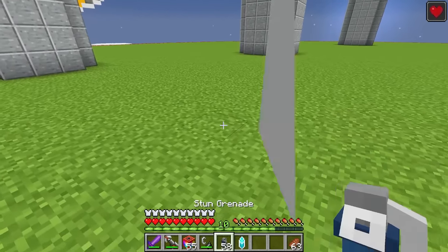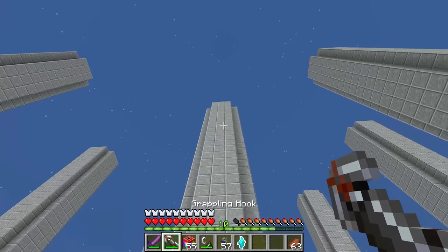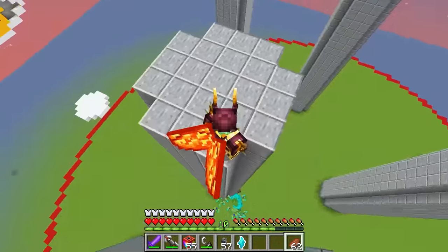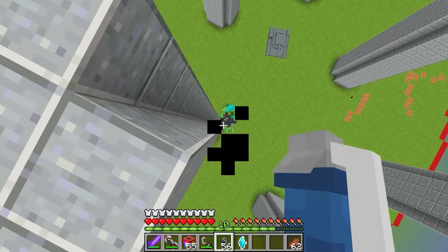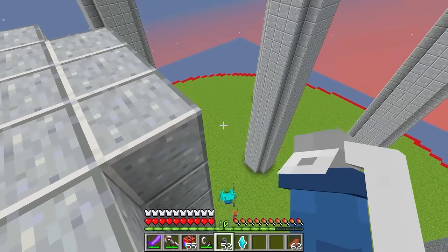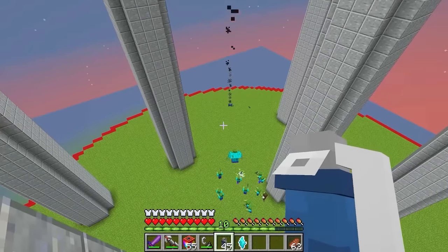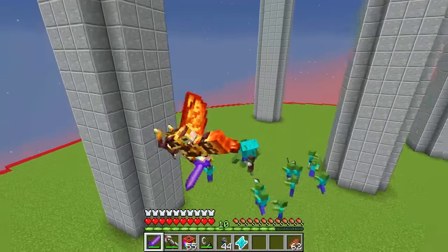Let's use another one of these stun grenades right here. There we go — he looked at it, he's running away. Let's get up here with our grappling hook. Look, we can see him from all the way up here. Let's just throw tons and tons of stun grenades down there. This is definitely going to hurt you guys. And now that we've thrown like 10 of these grenades down there, let's equip our sword and fly down there with our wings.